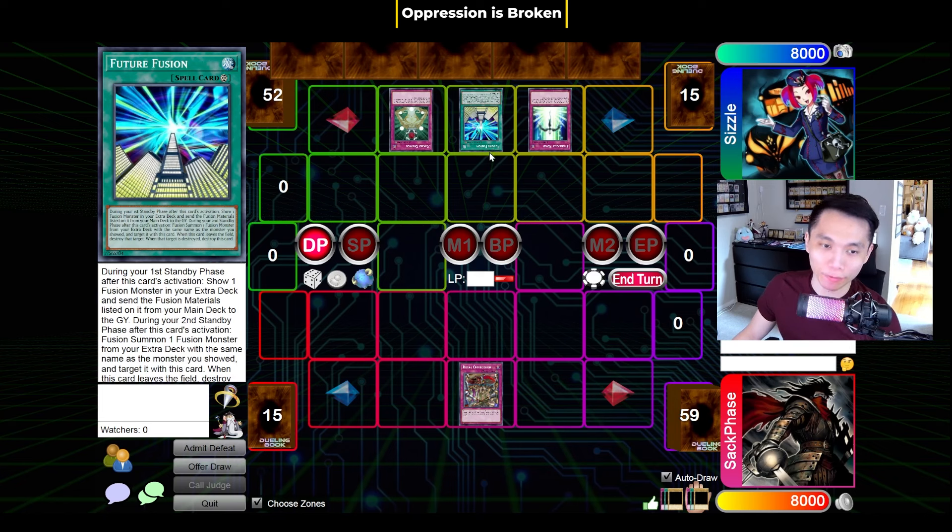For Future Fusion, you can negate Future Fusion on activation. So if you have Oppression and they activate Future Fusion, you can negate it. It's worth noting though that if Future Fusion is already face-up and the second standby phase has passed, and the opponent attempts to special summon whatever card they declared with Future Fusion, that actually doesn't start a chain. So you actually can't use Oppression on the monster being special summoned off Future Fusion if Future Fusion has already resolved.